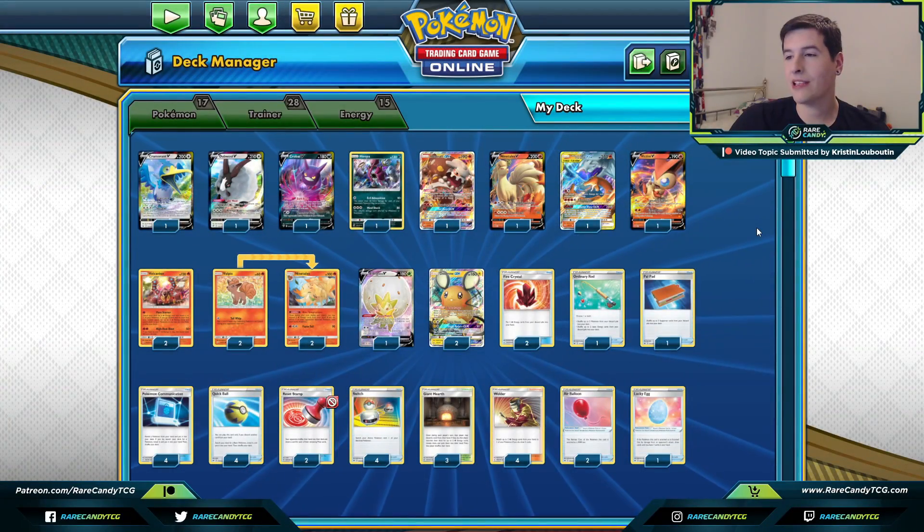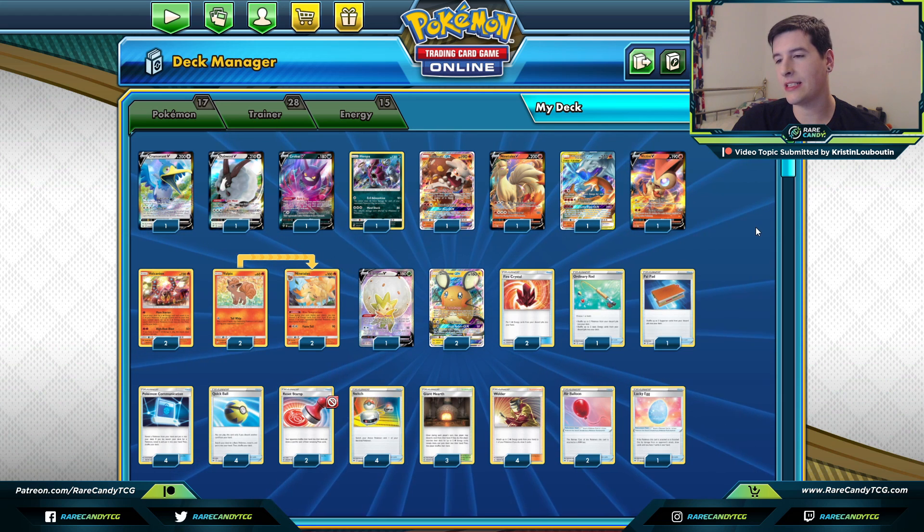One more quick plug before we get into the deck profile — if you guys need any cards to complete this deck or any others, you can head over to our friends at PTCGOStore.com. Use coupon code Rare Candy at checkout to save yourself some money. Our patrons have a bigger discount code of their own as well. Getting back into the actual deck — this is going to be primarily just a Welder deck. We only have four copies of Welder in the deck, no Boss's Orders.